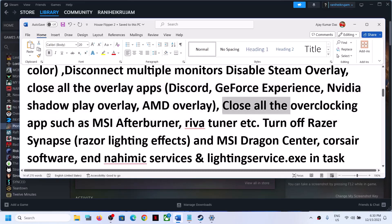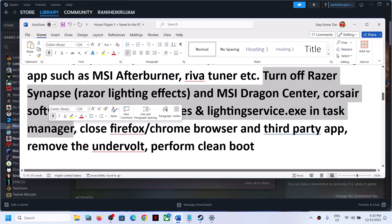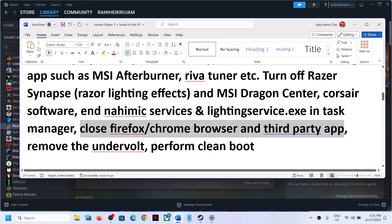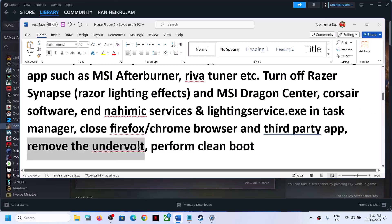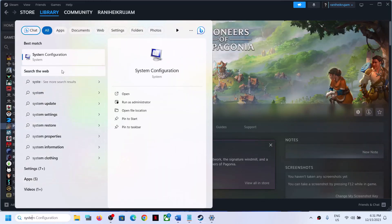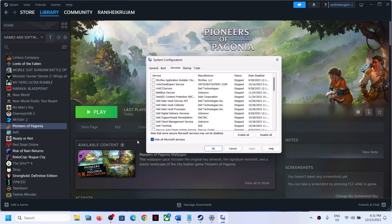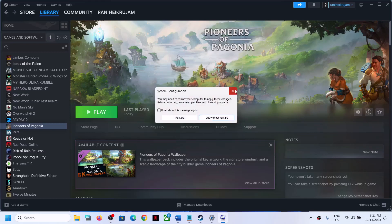Close all overclocking applications — if you have MSI Afterburner, RivaTuner, or any overclocking application, close it. Also close any third-party software and all browsers. If you have undervolted, remove the undervolt. To perform a clean boot, type System Configuration in the Windows search box and open it. Go to the Services tab, put a check on Hide All Microsoft Services, then click Disable All. Click Apply and OK. Restart your computer and launch the game.